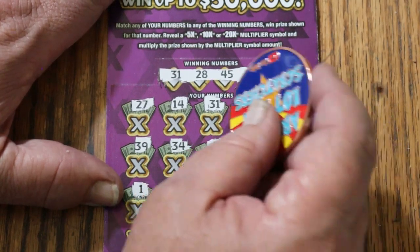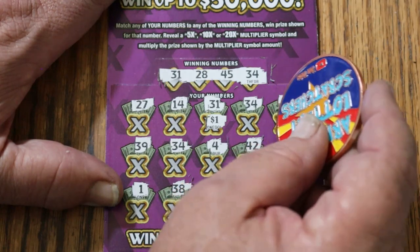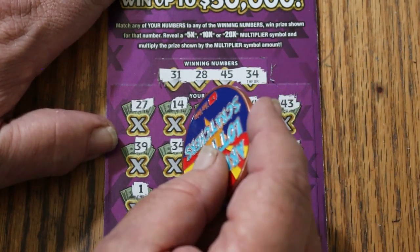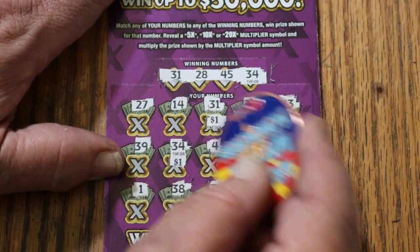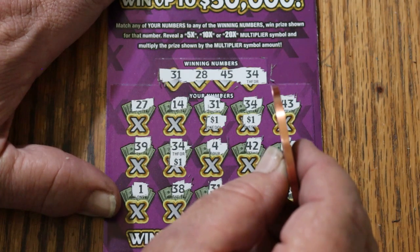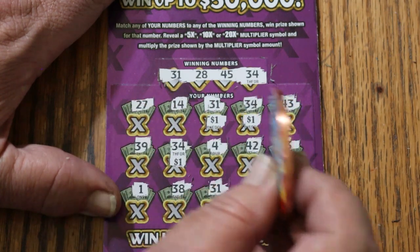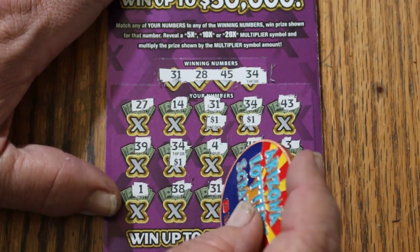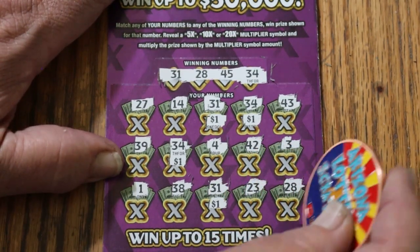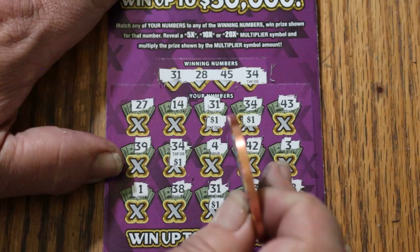Oh, there's something else. Here we go. I should have marked these stupid numbers. There's 1, 2, 3 — 31 and 28. Yeah, 5 bucks.